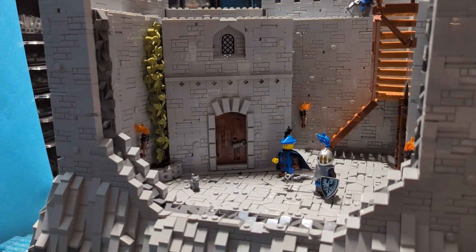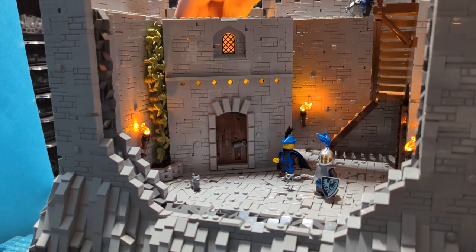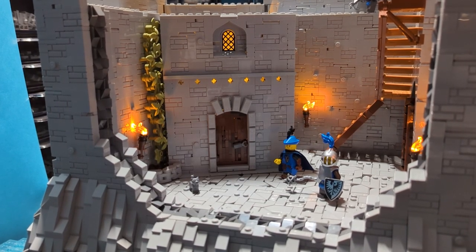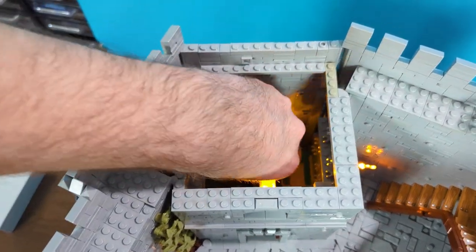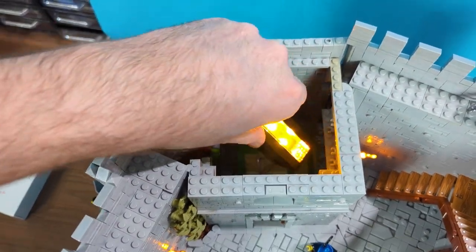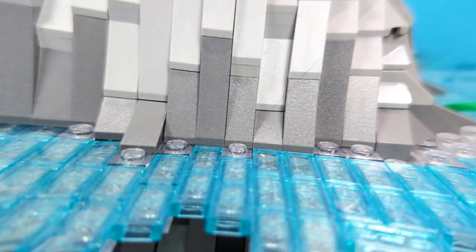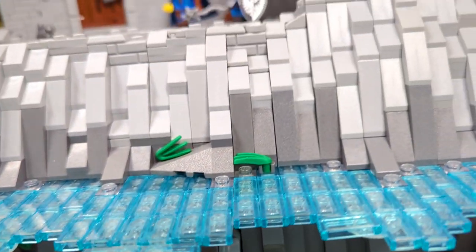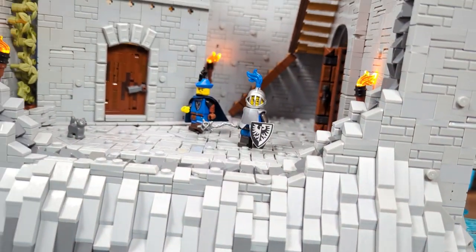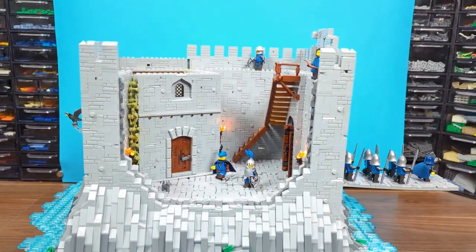Last but definitely not least, I added something cool to make the tower stand out even more. We got more lights — and these are the simplest ones I could make. I just took an LED panel and stuffed it behind a trans orange brick, and that way we have a nice cozy warm light shining through the window and the cross-shaped holes in the wall. Now all I have to do is finish the tower to about three times its current height, make the bridge in front of the gate, sprinkle the MOC with a ton of details, and we're done with the series.